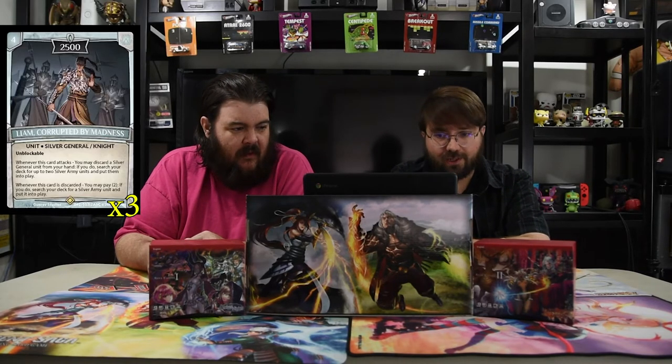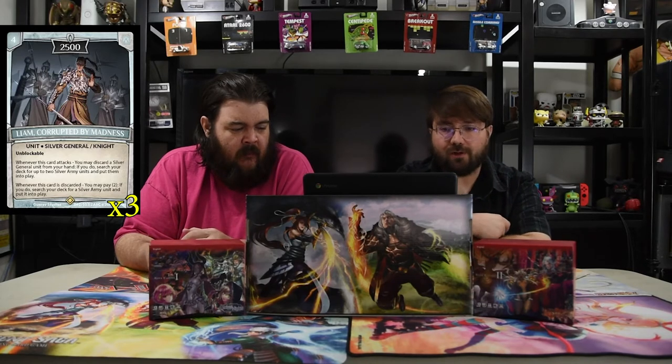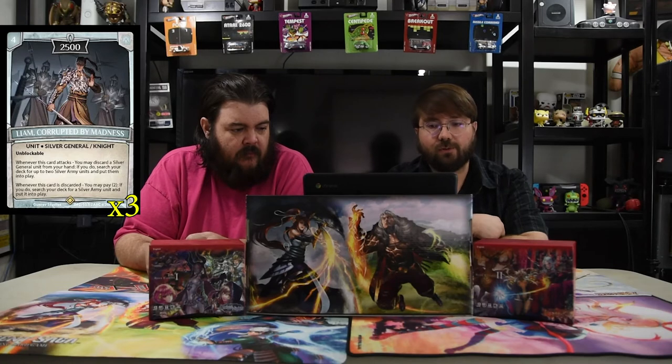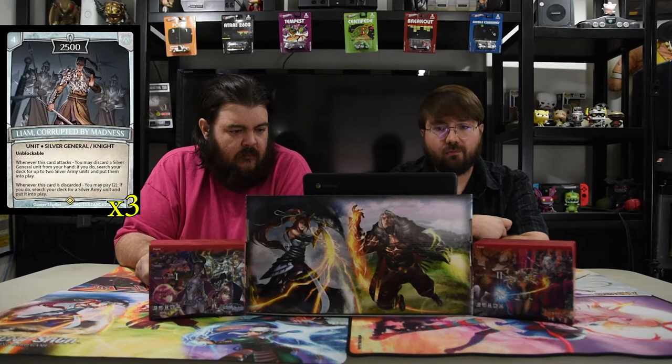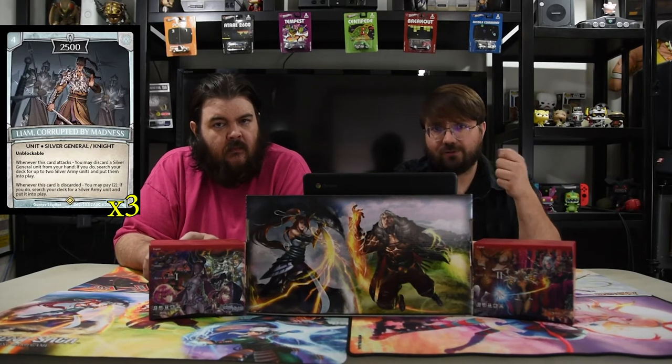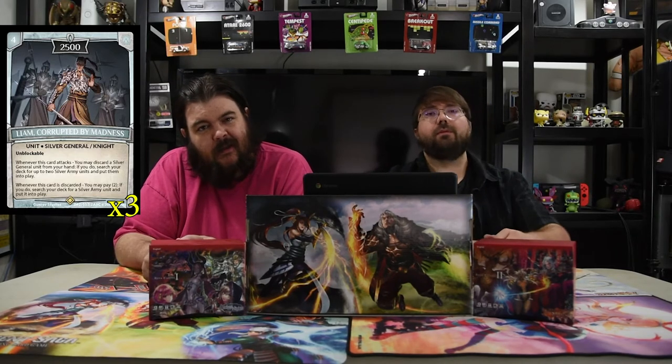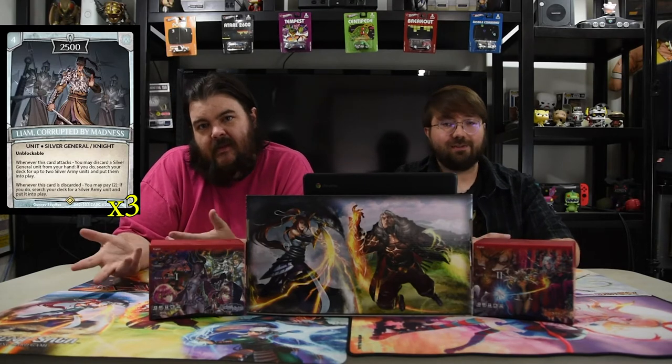Next one is Liam Corrupted by Madness. It's a four-drop 2500, Silver General, unblockable. When this card attacks, you may discard a Silver General unit from your hand — if you do, search your deck for up to two Silver Army units and put them into play. When this card is discarded, you may pay two; if you do, search your deck for a Silver Army unit and put it into play. Better to play him and then swing, and that triggers the other generals if you want to discard them. But if he is discarded early, you can go get the one that gives you two free dudes.